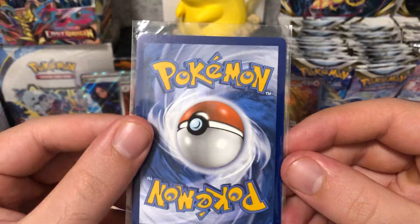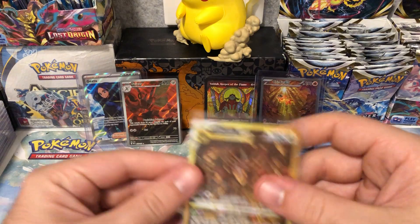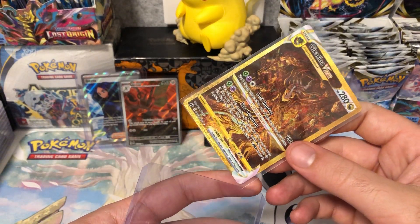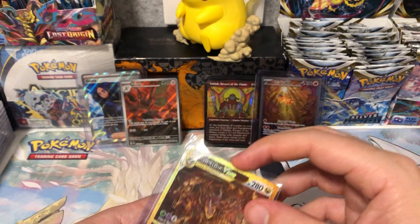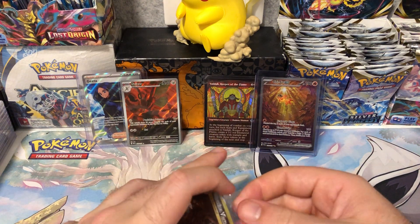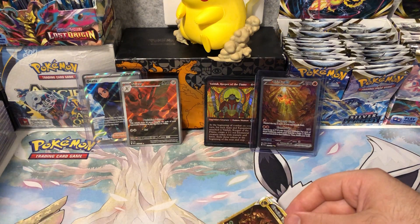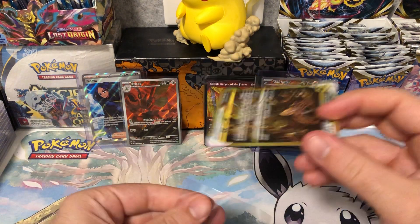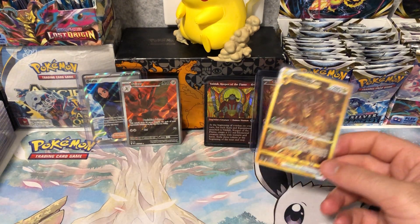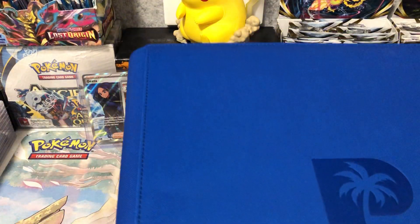Now, the only thing wrong with this card is that it's a little bit off-centre — the top's thicker. This is still, I think, a 90% chance going to score a 10 if I graded it, but I'm not going to. This is going to be in the Book Master Set. We need to swap the sleeve with one I can actually put in, like that. And here we have our book so far.